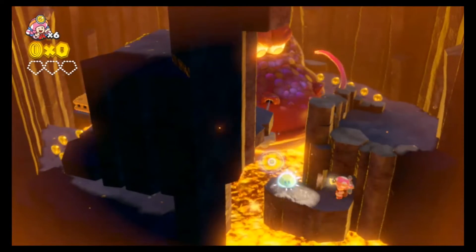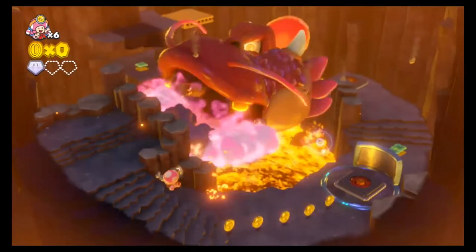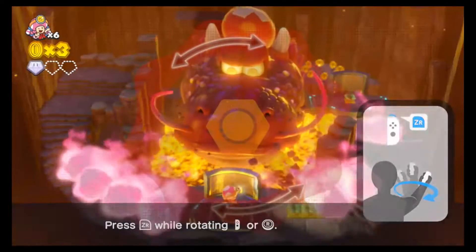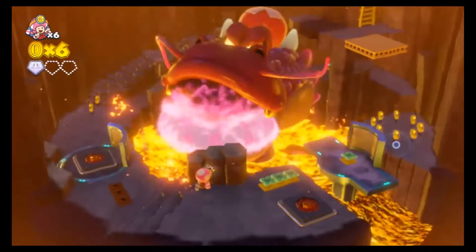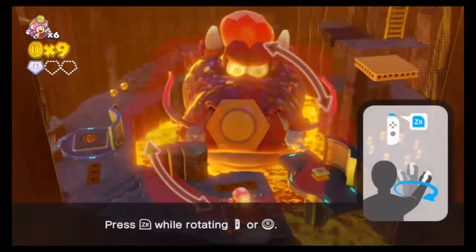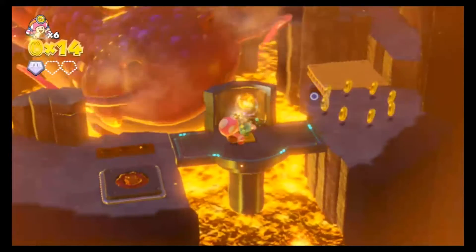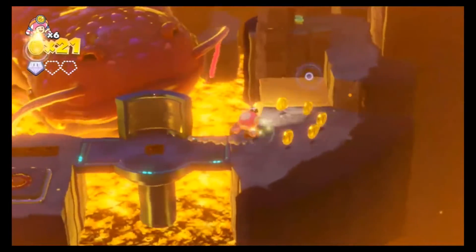Dragadoon — this is actually the name of this boss from earlier. I don't think I ever mentioned that, because it was just called the king of Pyropuff Peak, but now it actually has a name. It's basically the same boss fight as before — he's going to spit out fireballs, except now his fire spread is way bigger than it was before, as you can see. Other than that, the boss fight is basically the same as it was previously.